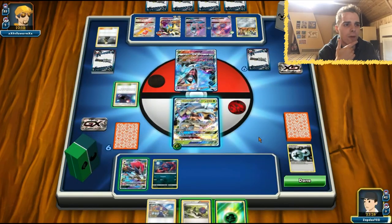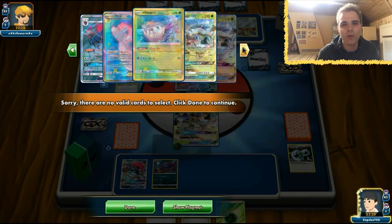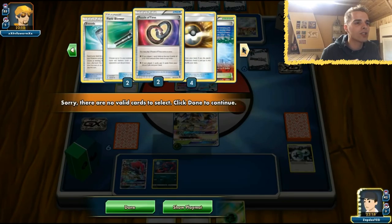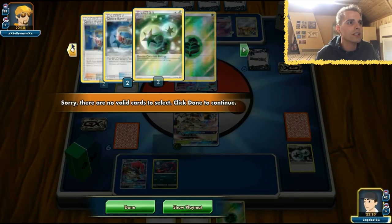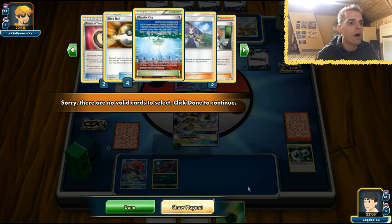All the Tapu Leles are prized. We have access to Counter Catcher. The Enhanced Hammers are pretty much useless unless he's relying on Beast Energy. We have Mellow, two DCEs. I need to know my puzzle count — two puzzles prized as well. There is a lot of crucial things prized. He didn't even damage us, so Acerola won't work.